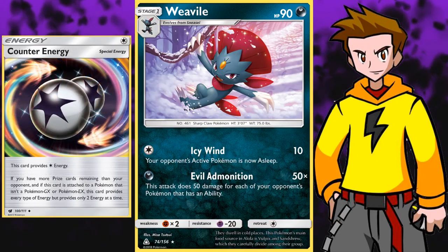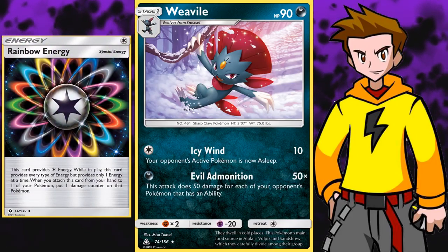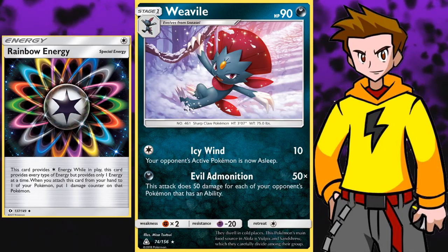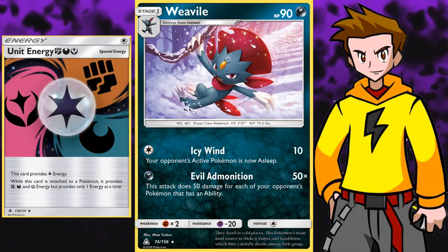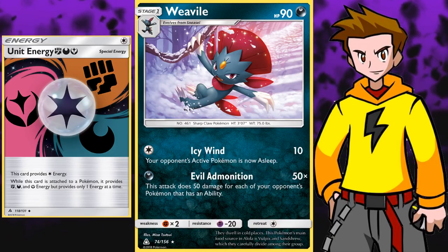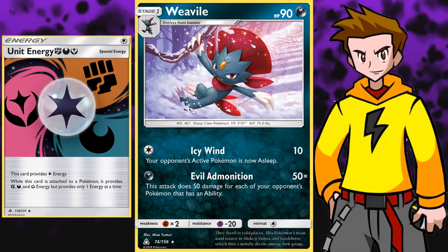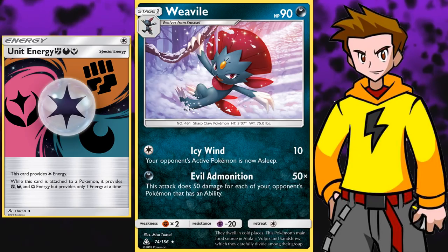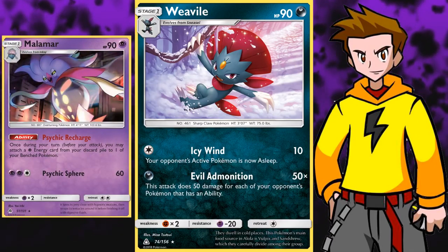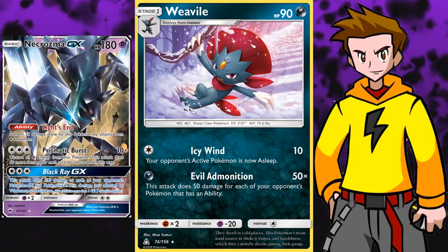Counter Energy could also help, but that only helps if you're behind in prize cards. So if you're already running Rainbow Energies, I strongly recommend trying out a 1-1 line if your Malamar matchup isn't that good. It does a bazillion amount of damage. Unit Energy is also something sweet to think about, because it covers Fairy Energies, Darkness Energies, and Fighting type Energies all in one. So in theory, if Strong Energy rotates, people might grab onto that Unit Energy and maybe pair Buzzwole with Weavile - it could turn out amazing. Just imagine facing Necrozma GX Malamar - they have 2 Malamar in play and a Necrozma GX, and then you just come with your Weavile and boom, a Choice Band. That's all you need - the threat is gone.